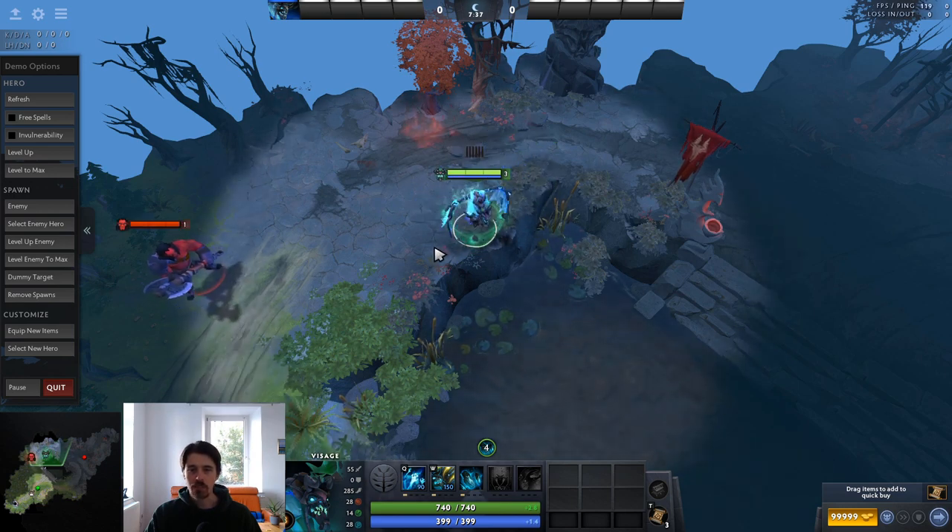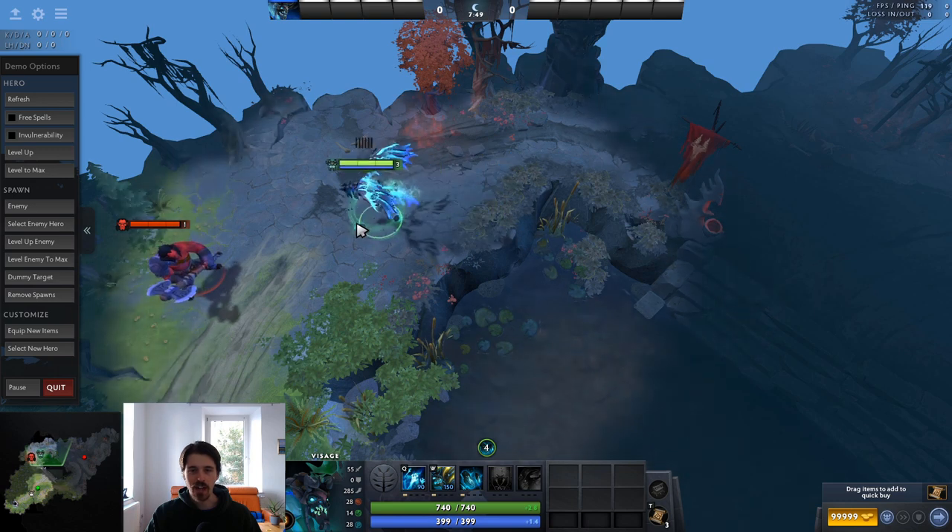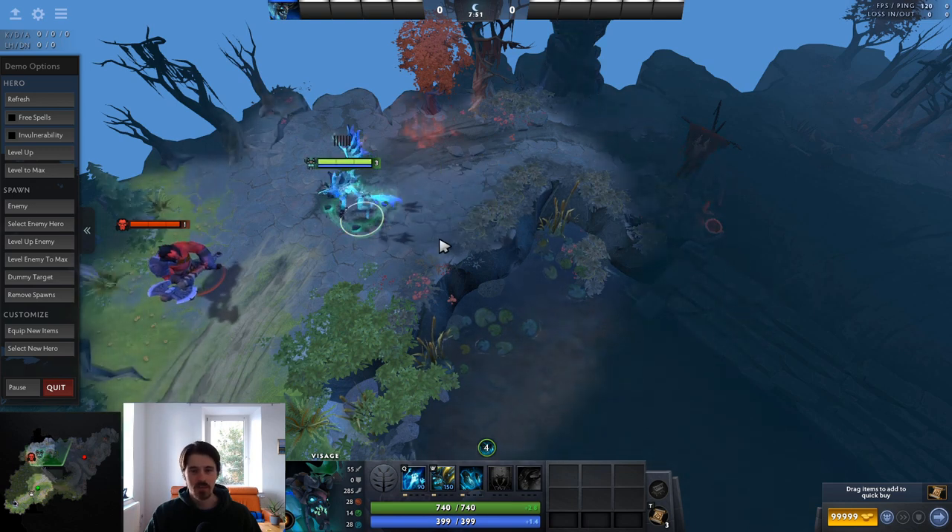We're going to talk about position 2, 3, and 4 Visage. You can also play him as a 5, which plays out pretty similar to the 4 role. I don't really have much experience with 5 Visage so I'm not going to cover that directly in this guide, but it's pretty much the same as position 4 Visage.